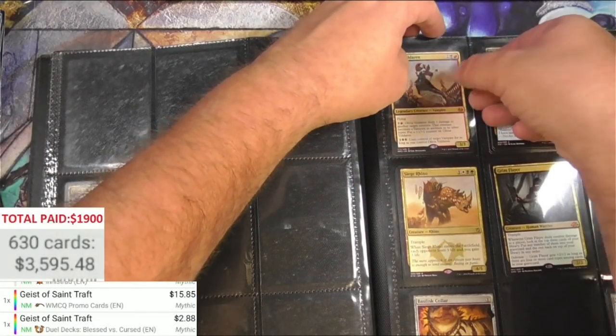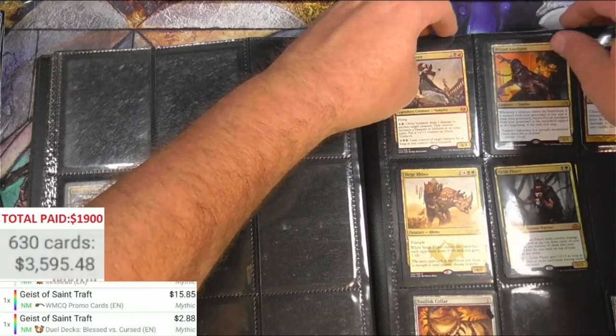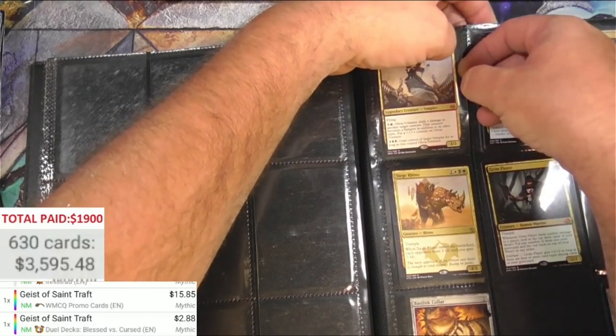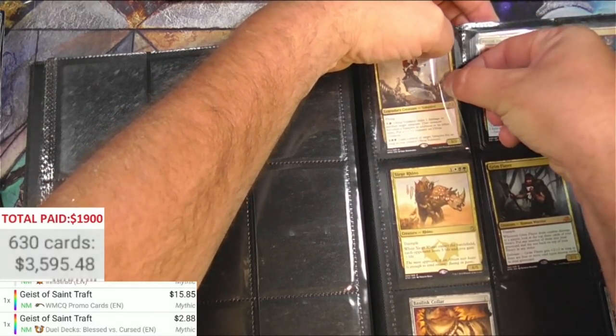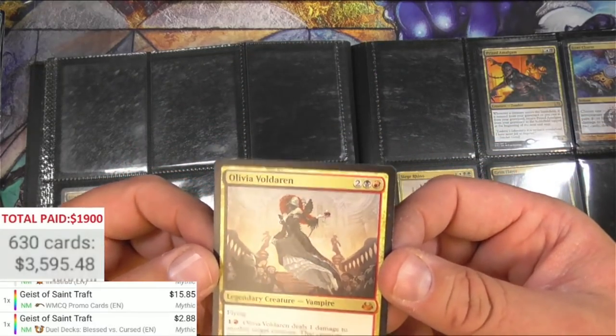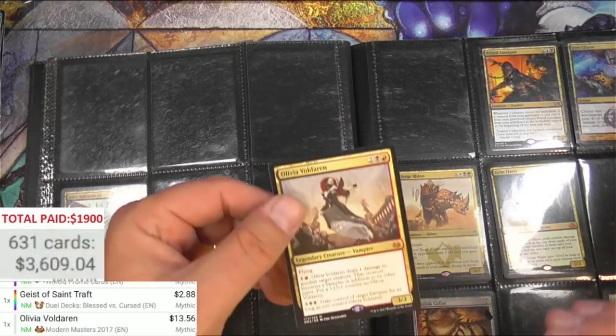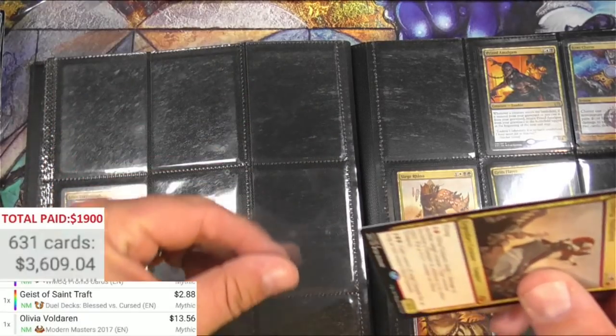Olivia Voldaren - she's doing stuff in Innistrad Midnight Hunt right now. With the release of Crimson Vow, maybe this will come back up. There will be an Olivia tribal thing going on. Hey, that's decent - $13.56. I'm going to put a sleeve on this one.